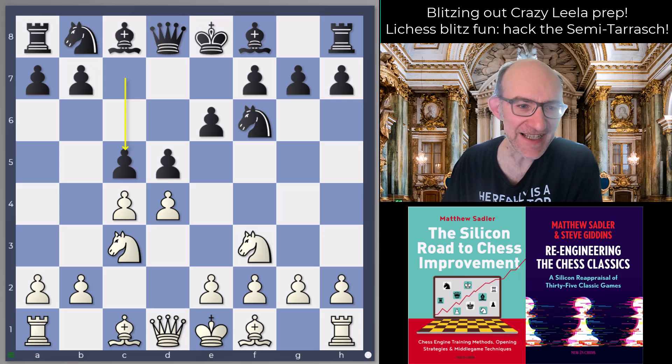Crazy Leela didn't really come up with anything crazy against the Semi-Tarrasch. It's probably the most solid black defense to 1.d4. However, what Leela did suggest was quite an interesting line that transposes back into a Queen's Gambit Accepted normally, and I've had quite a bit of fun with it.